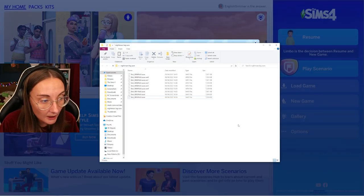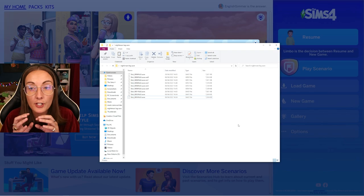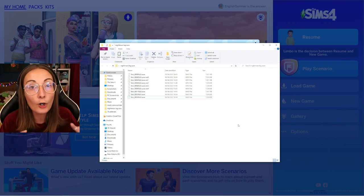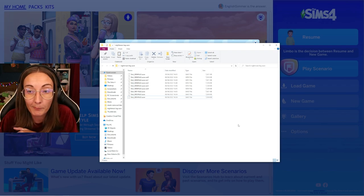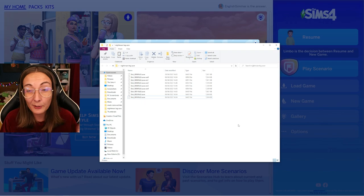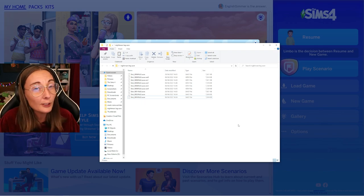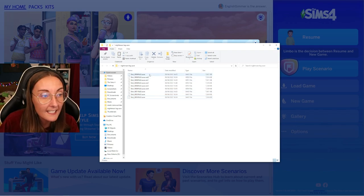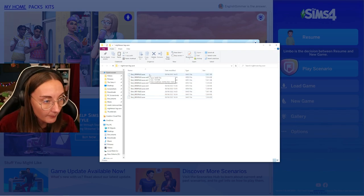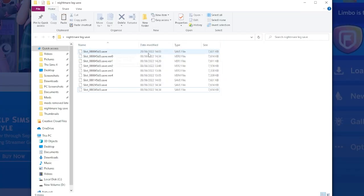I'm going to start off by saying that for this to actually work, you need a version of your save before anyone has aged up. So if you've been hit with the bug and then carried on playing and saved multiple times without any backups, unfortunately this method probably isn't going to work for you. What I did is go back through my saves and I managed to find a version from the 28th of June and also a previous version.